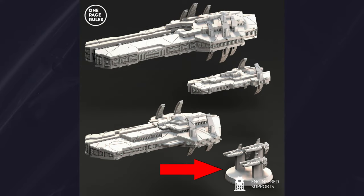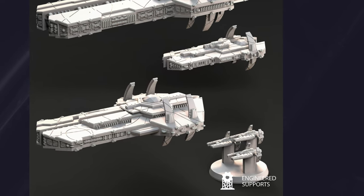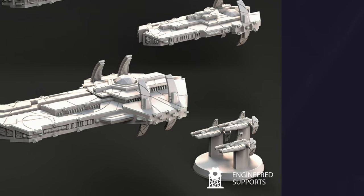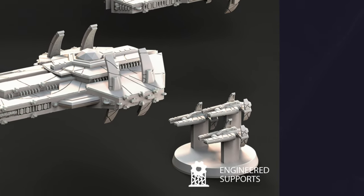Squadrons are the one exception. They don't have facings, and they act like the individual models you're used to from Grimdark Future or Age of Fantasy. They can see 360 degrees around them, and they can move in any direction instead of having to move straight forward according to their front facing.